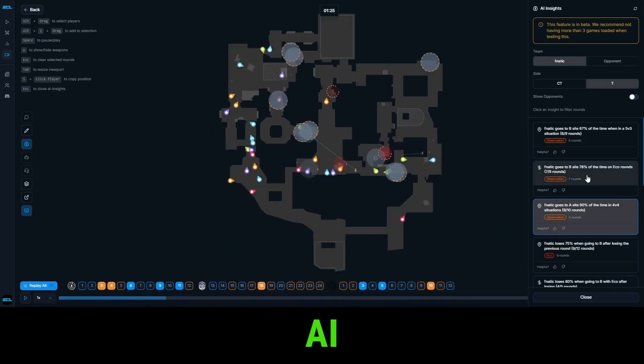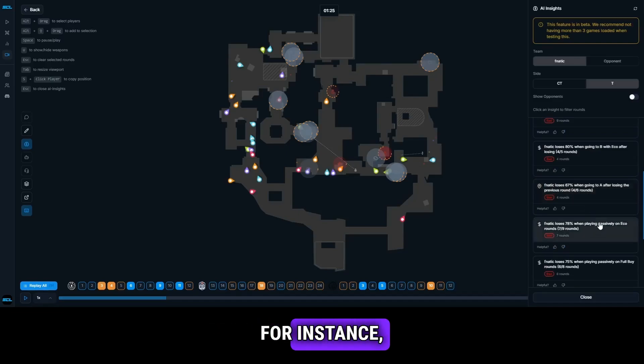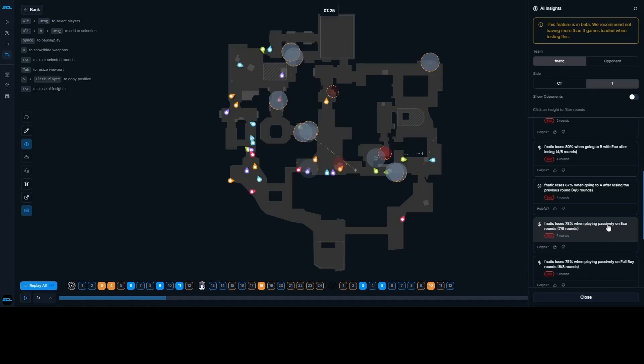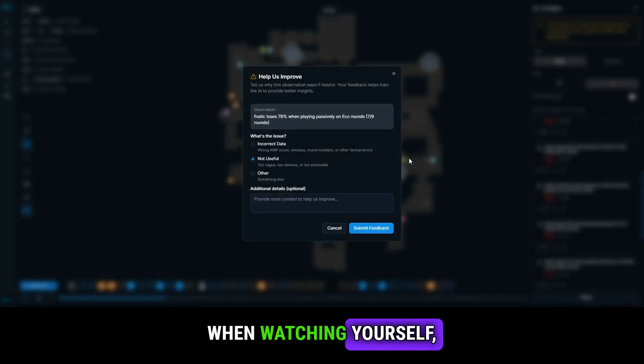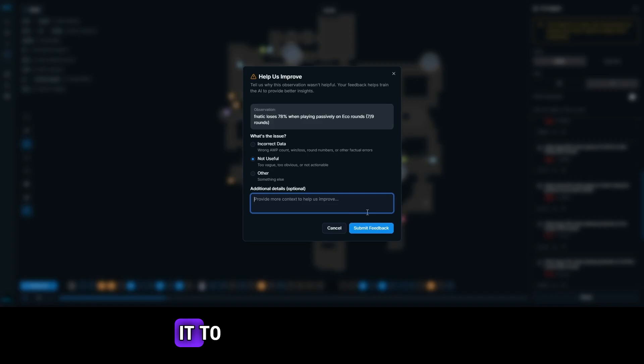However, the AI will sometimes give us information about things that aren't very useful. For instance, Fnatic loses almost 80% of rounds when playing passively — you cannot really take action on that, though it's more useful when watching yourself. If you don't think an insight is useful, you can report it to the AI so we keep training it to find more actionable and relevant insights.